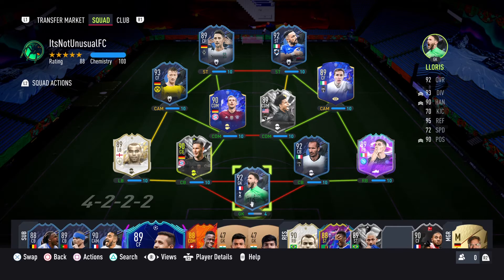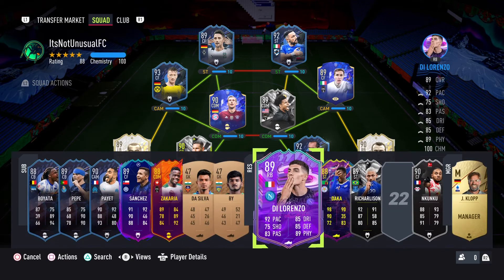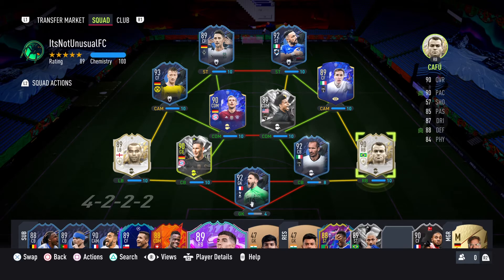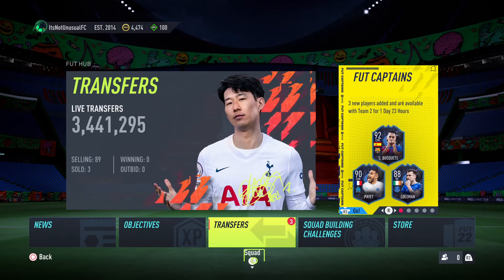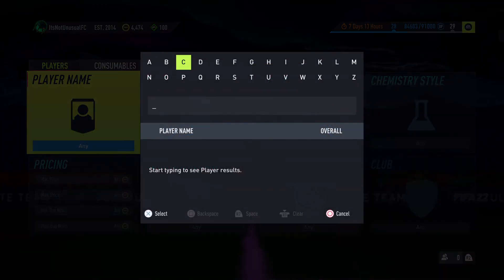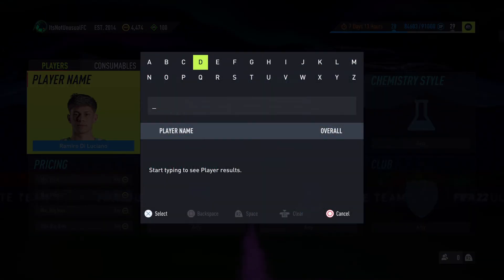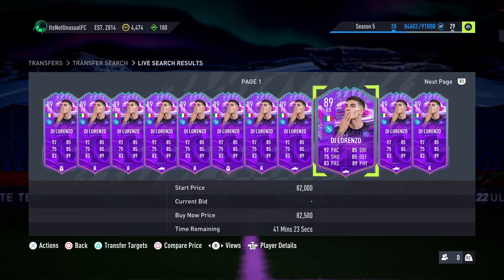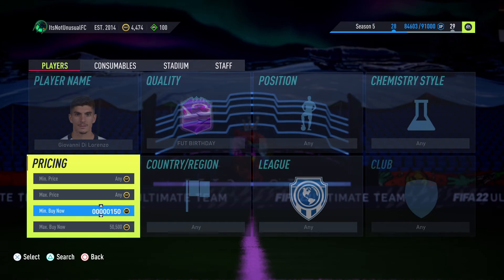Di Lorenzo would help with chemistry — if I didn't want to use Cafu, Cafu is obviously the better player, but Di Lorenzo isn't that far off. That's a 10 chem, so I can put anyone in the left center-back position and at goalkeeper with fewer hiccups long term. Cafu is still going to be there, but it wouldn't hurt to try out Di Lorenzo. Let me check how much he's going for — yeah, he's still going for bank. Not the worst pull, not the best pull, but it's a legit pull.